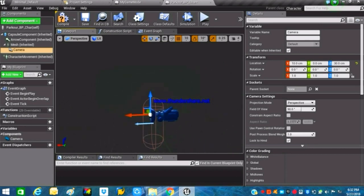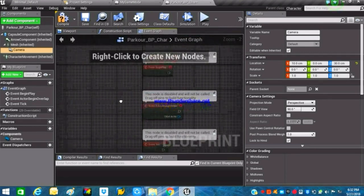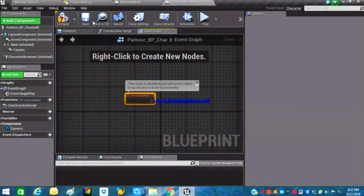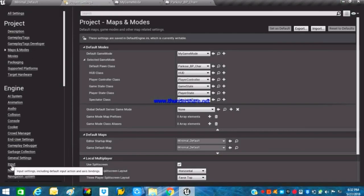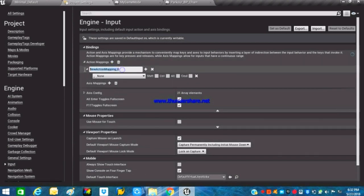Place the camera mesh somewhere here so we can get a proper first-person view. Everything looks fine. In the Event Graph we can see all of these nodes — except Event Begin Play, which we'll need later in this video. Now inside Game Project Settings and Inputs, we need to create an action input for jumping.